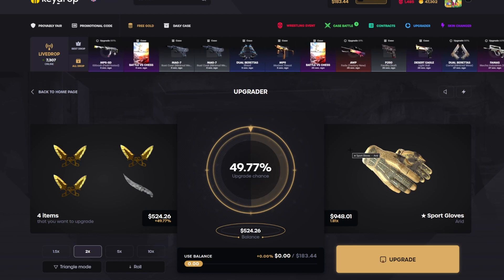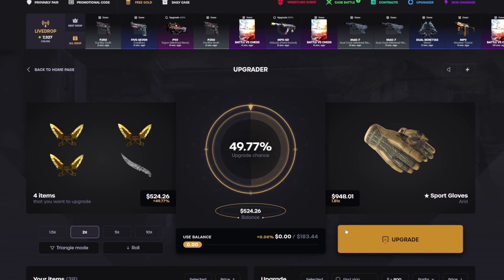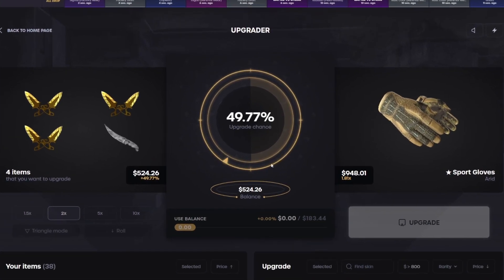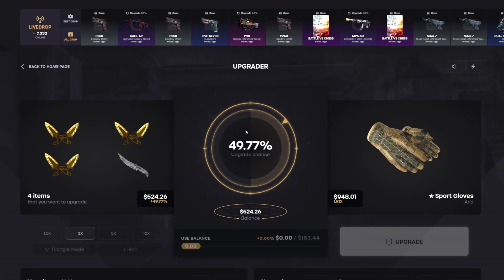All right, let's do another one here — Sport Gloves Arid, 50% chance. Come on, one more right side here, one more red side. Wouldn't mind a 400 profit. Here we go, please — oh my god, dude, it is too easy! We are on fire today, man!